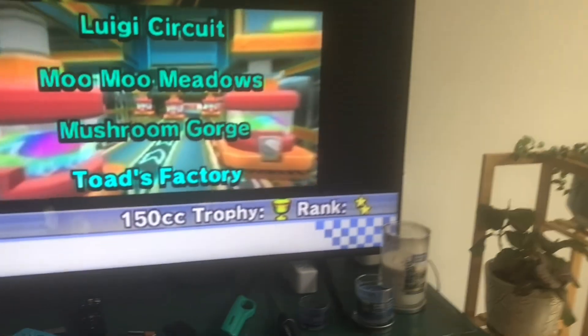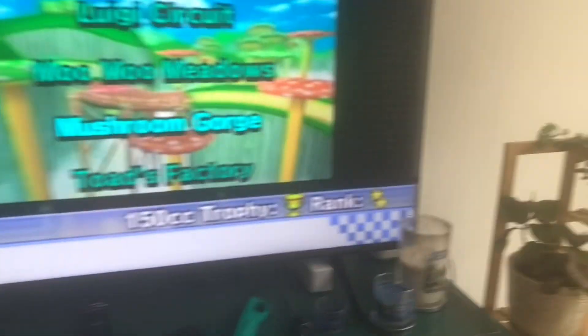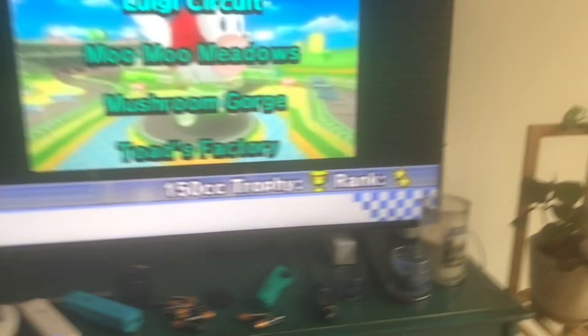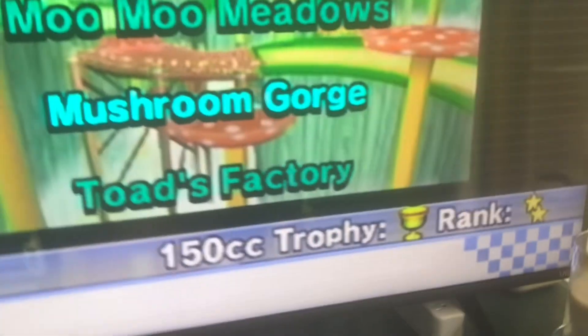For a 2-star rank, you just have to avoid even more hazards than that. Don't run into walls, don't bump into the walls, don't follow the tracks, and just stay in first place in every single race — and that's how you get a 2-star rank.